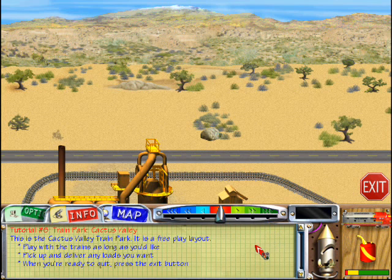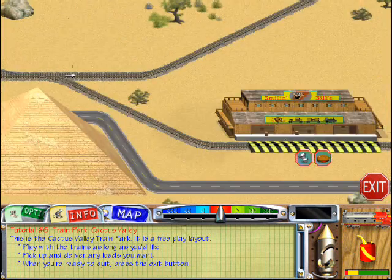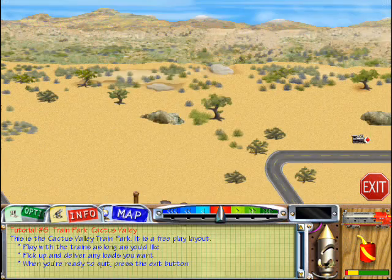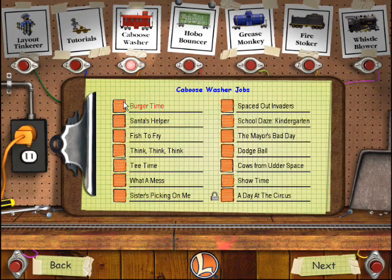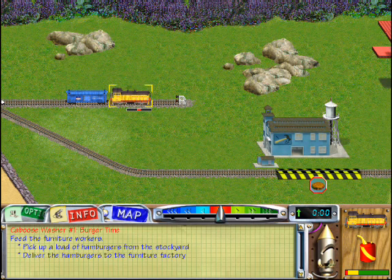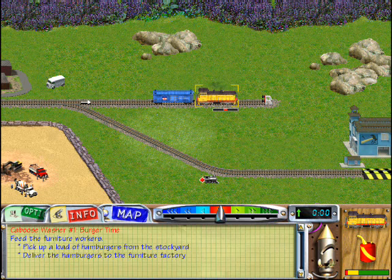The Cactus Valley train park wanders around stockyards for a good long piece. Scout around wherever you want and try to stay in the saddle. When you're through, just click exit. Caboose washer jobs are very simple. Heads up all along the track. The workers at the furniture plant are hungry. Better pick up a load of hamburgers from the stockyard and deliver them to the workers. Pronto!